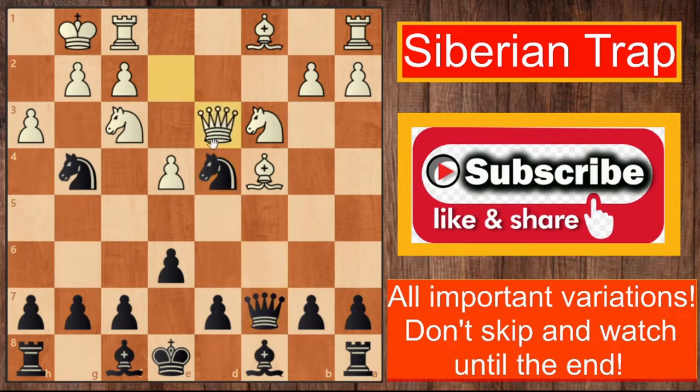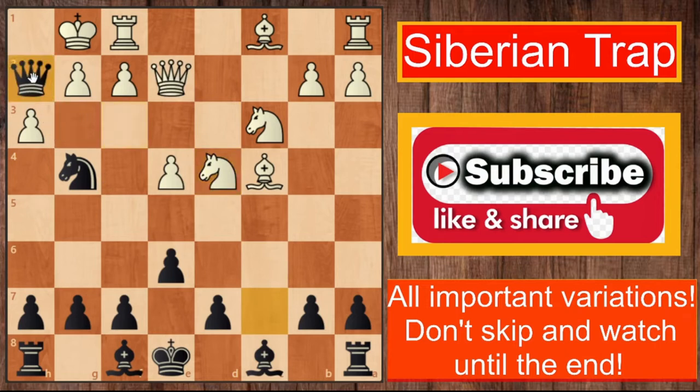This knight sacrifices itself to help black's queen checkmate on h2. If white plays queen d3 or queen d1, black simply exchanges on f3, white has to take, then queen h2 delivers checkmate. Of course if white takes on d4 with the knight itself, then queen h2 — the classic knight and queen checkmate — is very deadly.